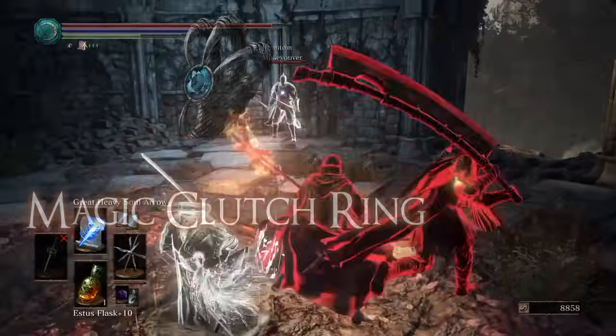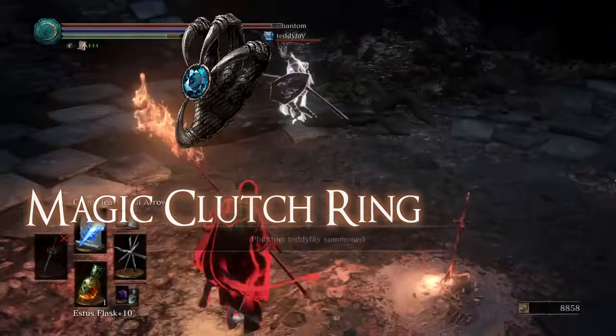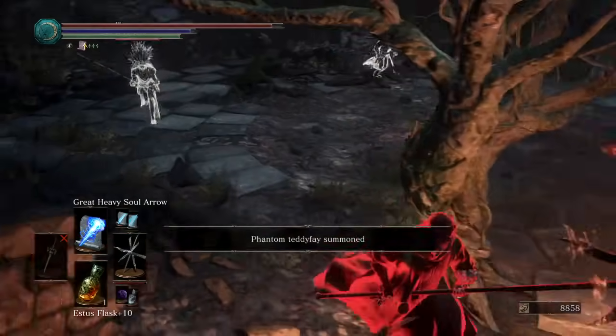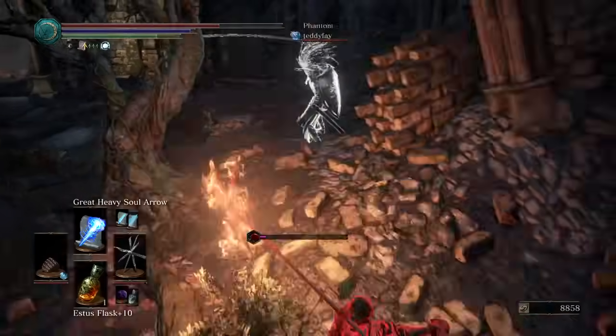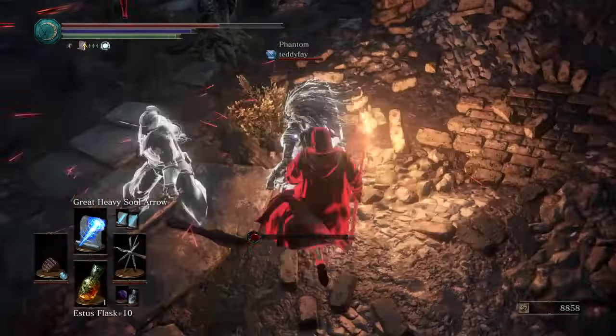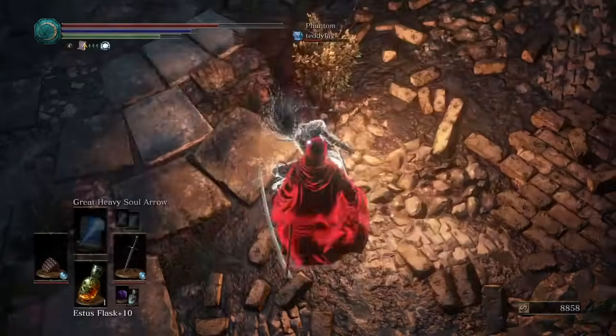Let's start with the magic clutch ring, which increases spell damage moderately at about 10 to 15% and increases weapon damage as well, but ever so slightly. When you add up all the other items it can make a difference on counters, but all these benefits come at a cost: you will receive an extra 10 to 15% more damage from incoming attacks.